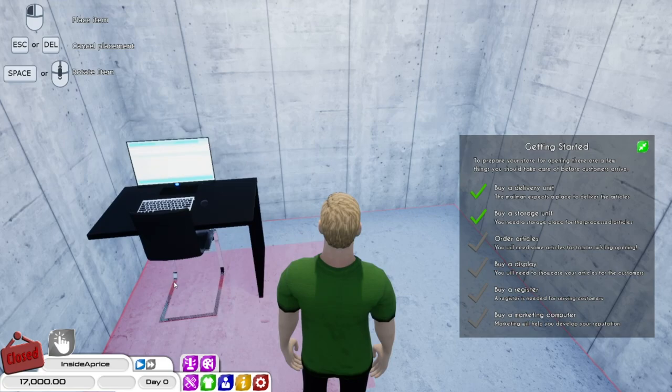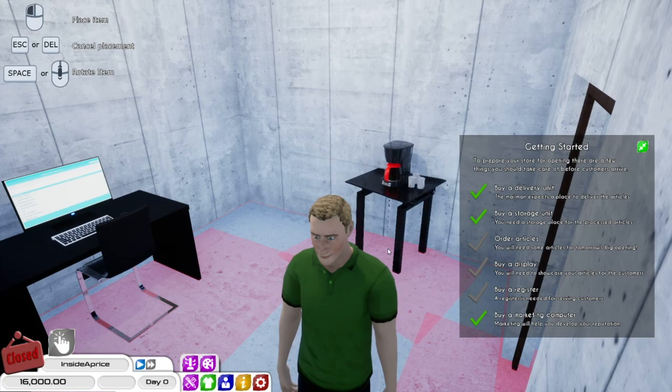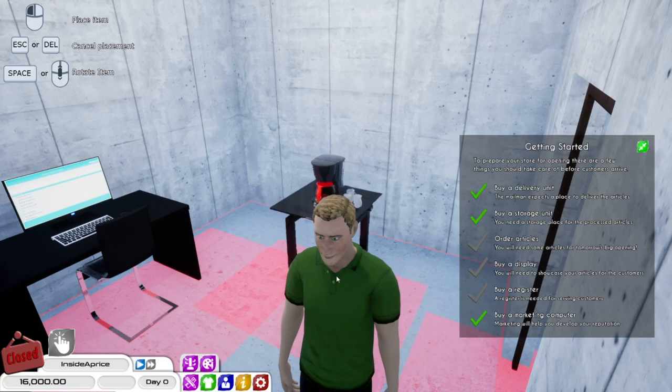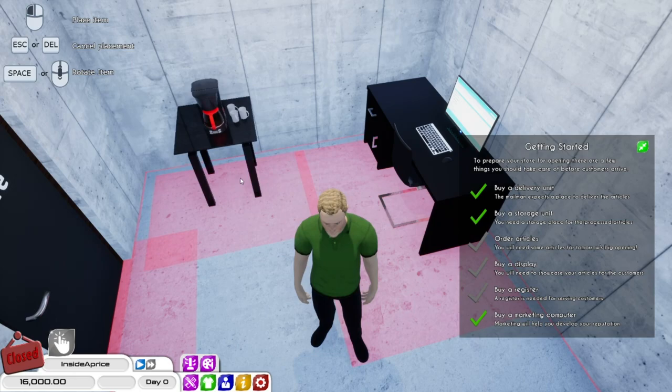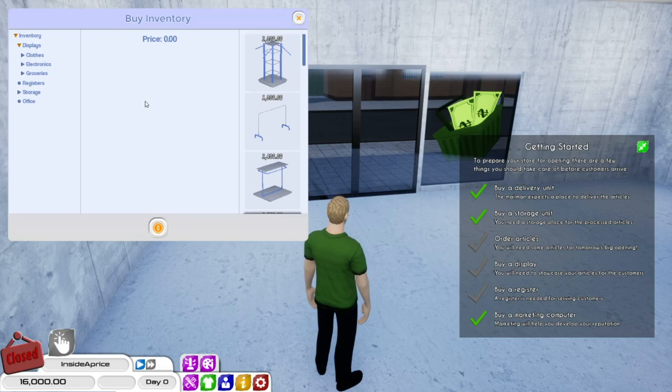We need a computer, which is what we have here. The clock machine does come with a table — does it fit anywhere in here? That's a shame, it's not going to happen. Okay, we need to order some displays and order some articles now. Since this is our shop, I think we are going to sell a bit of everything. I think that's the way we're going to go, and we'll start with groceries.